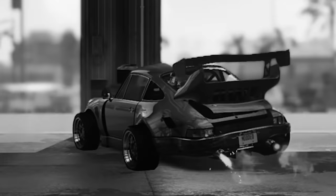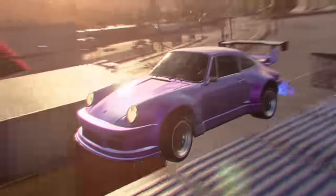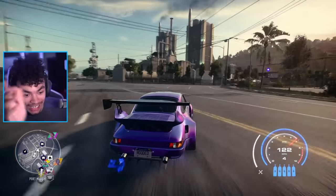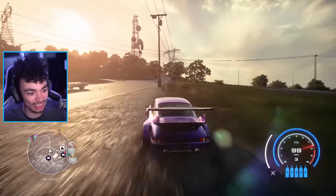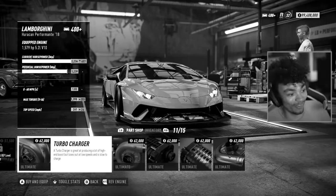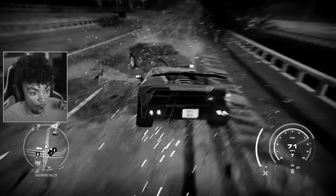Welcome back to the RSR, the most OP car in the game. Today is on a different note — this car has undergone some modifications. Throughout this video we're going to be playing with the stats of this car. If you haven't seen the previous video where we customized the Lamborghini, we basically gave it 2200 horsepower. Now it's time to do it to the most overpowered car in the game.